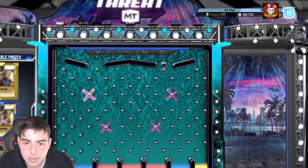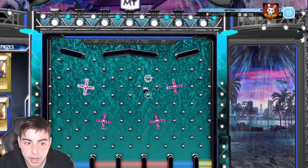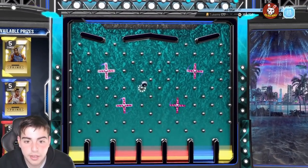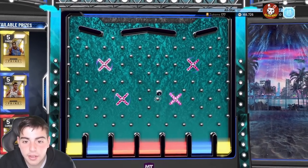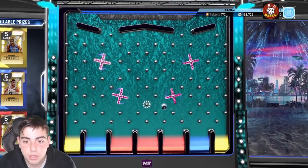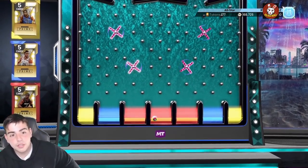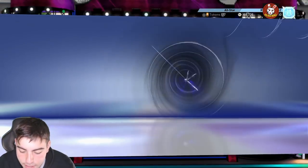This one is fire — we could get Opal KD or Opal Ben Simmons. I don't want anything else besides those opals. It doesn't look too good though... and we got the weight pack. That's a fat L in the chat. L's in the chat for that one.